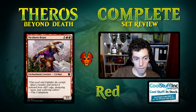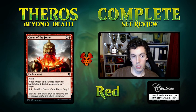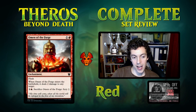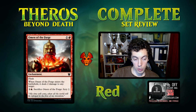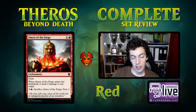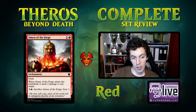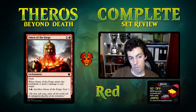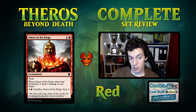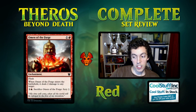Ironscale Hydra is a seven-mana 3/4 or 4/5 — if you need a curve topper in limited, it'll do. The Omen of the Forge is pretty interesting. The Omen cycle gives you devotion and constellation synergy. Two mana for a shock isn't super exciting, but you get a devotion pip and constellation triggers. It's certainly worse than Shock and competing directly with Bone Crusher Giant, so not likely in constructed, but fantastic in limited — it does everything you want to do.